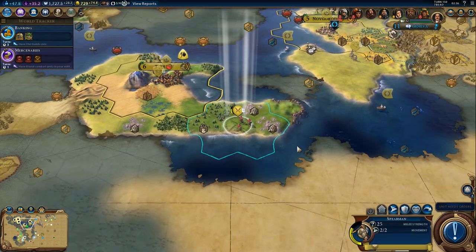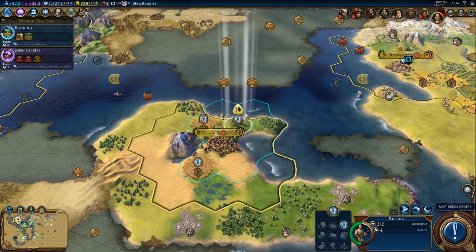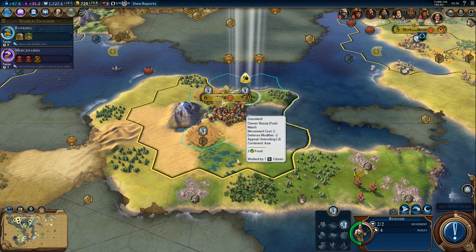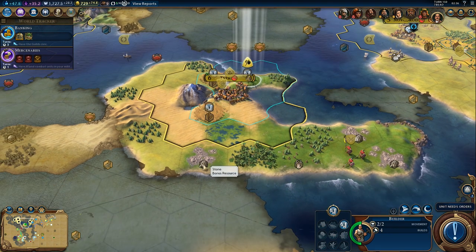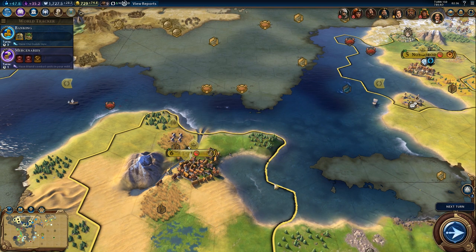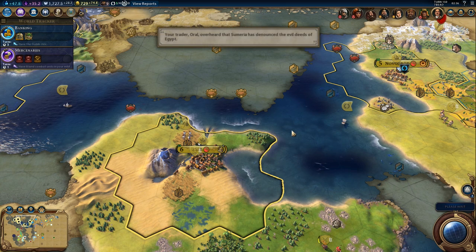Back to Novgorod — we'll need to heal back to full. One more turn for mercenaries. The builder has four more builds. We'll remove the other marsh, improve both wheat tiles, and it'd be nice to get some kind of production — so I guess the stone, which means we're not getting a farm on the grassland. That will have to wait for the next builder.